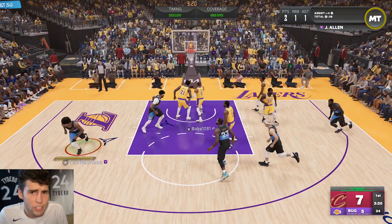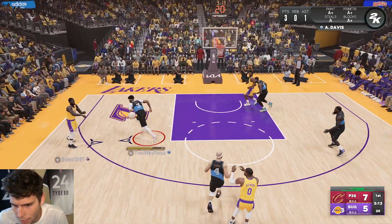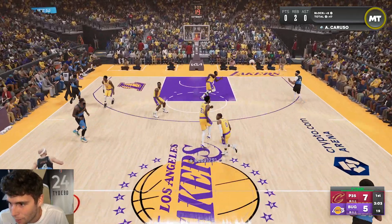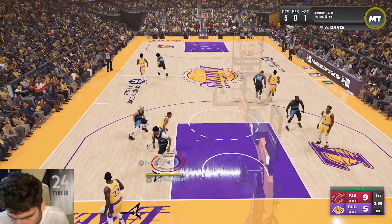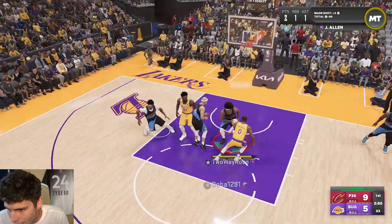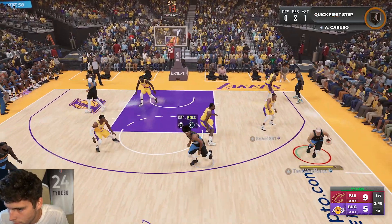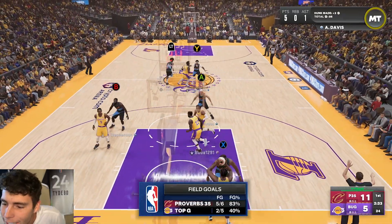My opponent doesn't think Jared Allen can shoot — he's literally a glitch shooting Jared Allen card, he's gonna be able to knock down those shots. Maybe he just thinks it's a base Jared Allen, I don't know, but obviously I'm knocking down that shot. Great teamwork from Caruso and Jared Allen. Caruso can play — AD attacks it, and that's a standing dunk. Big Jared Allen is competing at the highest level.